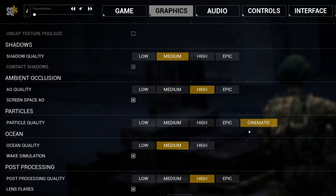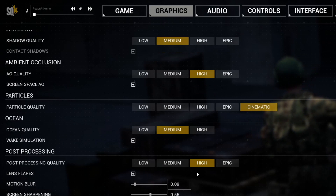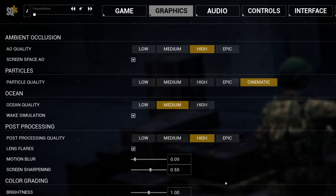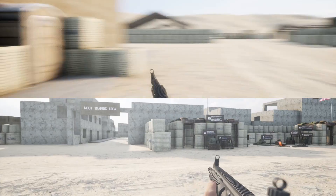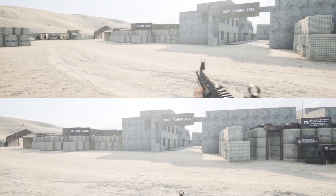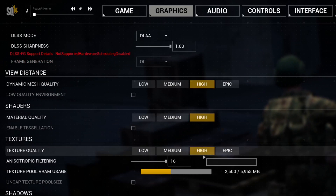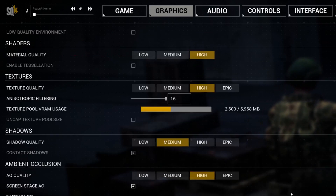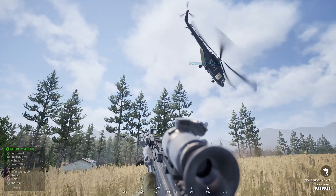If your system creaks and groans whenever an RPG goes off next to you, try stepping particle quality down to epic or high. Post-processing — I set it to high and have no issues; the lens flares can be pretty amazing sometimes. The rest is personal preference. A lot of people hate motion blur, but after testing it out I've found a little blur to be more natural and organic looking. If you're still struggling or having glitches, the key settings to adjust are DX12 to DX11, textures, and shadows. No two systems are alike, so spend some time caressing all those buttons and sliders. You can do most of this in-game without needing to restart, so get to tinkering and watch your FPS ticker.